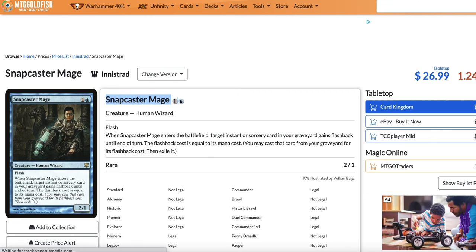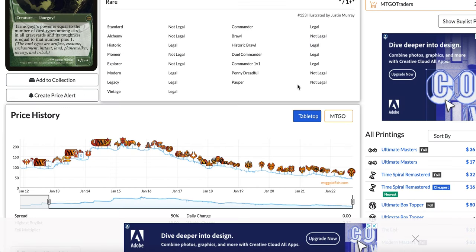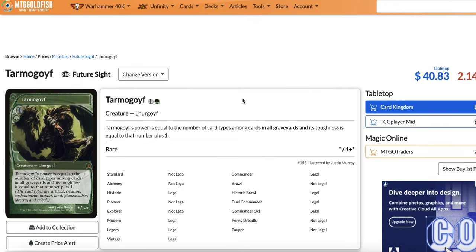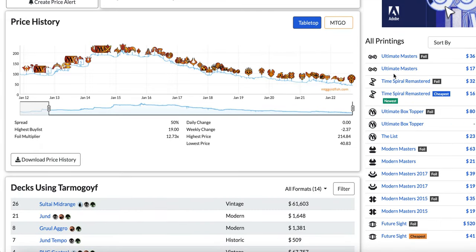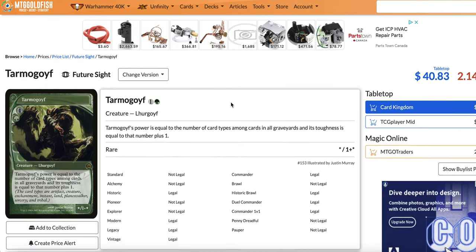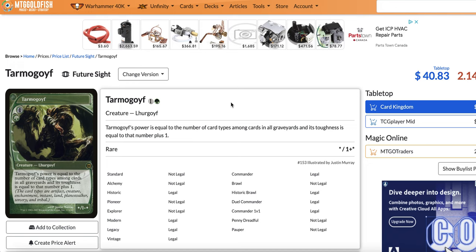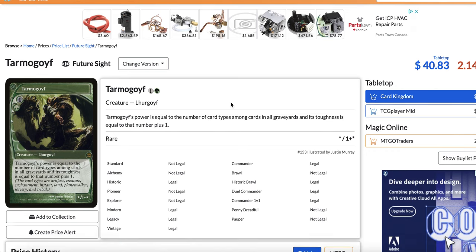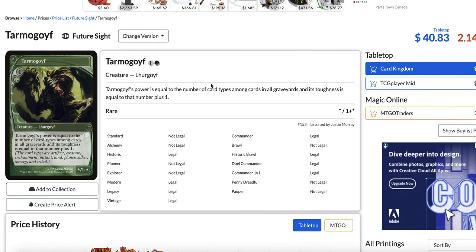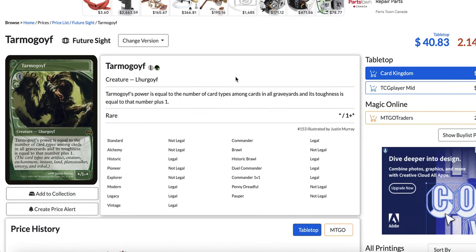At number 1, the card everybody was expecting — our good old Tarmogoyf. Look at this price chart: went from 200 bucks to 40 bucks for the original Future Sight Tarmogoyf, and you can find Ultimate Masters or Time Spiral Remastered Tarmogoyf for 15 bucks. It's crazy because when I started playing Modern, Tarmogoyf was THE expensive Modern card. Now Tarmogoyf is on its way to becoming a bulk card. It's 1 generic and 1 green — its power equals the number of card types among cards in all graveyards, and toughness equals that number plus 1.